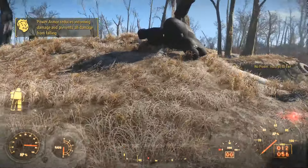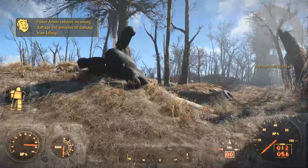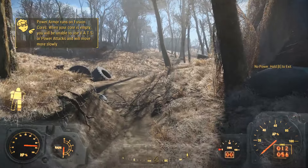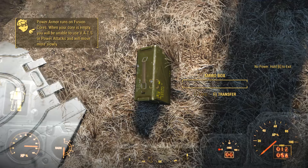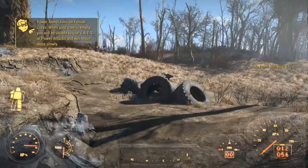So just as the tool tip says, the power armor reduces any incoming damage, including damage from falling. The alarm that you hear in the background lets you know that you don't have the fusion core. And as you can see, your action points on the right hand dial are reduced to 0. But you can still move around, just using this suit as an additional armor.